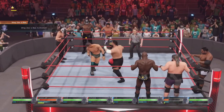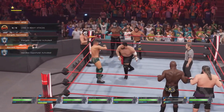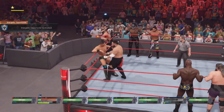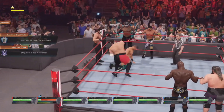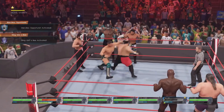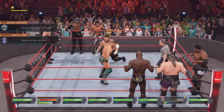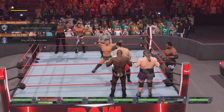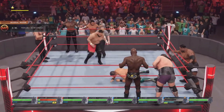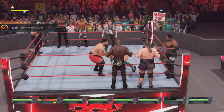Last but not least — damaging an opponent's head health to red. It's not going to be too difficult considering Samoa Joe is a striker and his finisher, the Kokina Clutch — which is basically a rear naked choke — results in the player's head being pretty damaged. You can see right there his head is almost red, so we attack again and get a reversal.